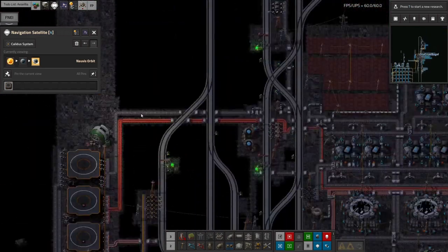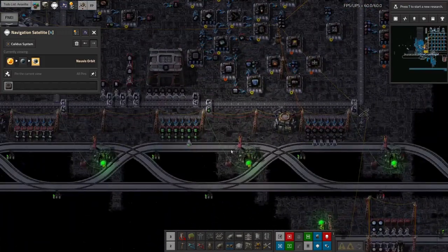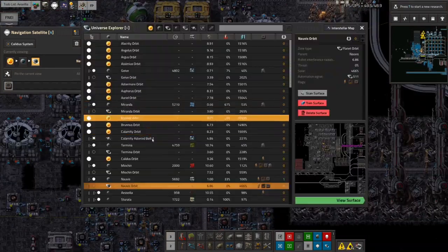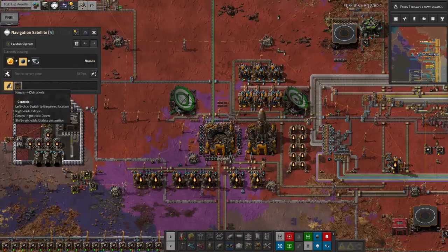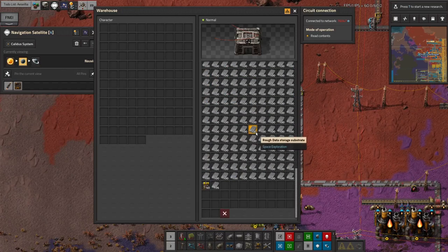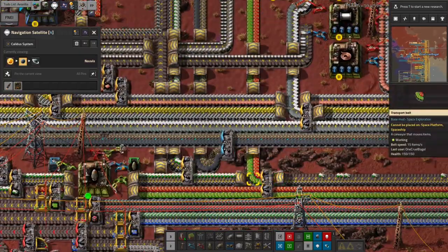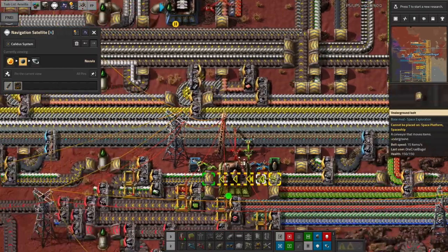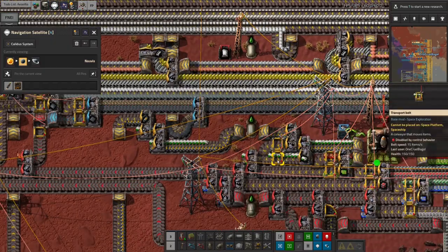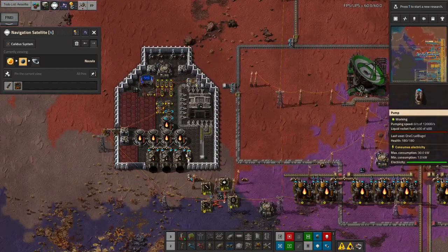We've also got a lot more of the rocket control units, which should be going up around here into a chest. We do seem to be very short of those. Let's have a quick look at this spaceship — it is loading up with lots of the substrates, which is good, but it isn't loading up with rocket control units, which is less good. So why is that? There are lots of them here. They're coming along and going along but not being fed through. This is sent through when less than zero, so we apparently don't have a negative number of these in orbit.